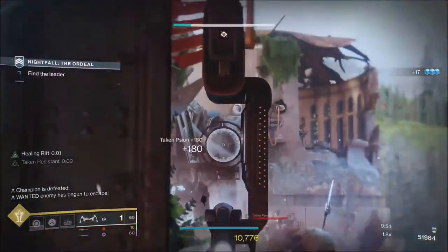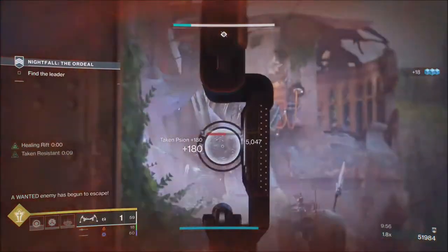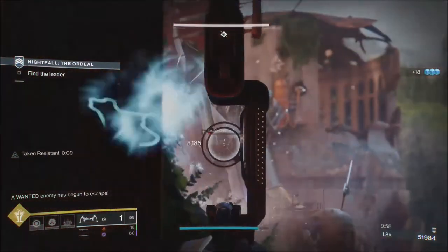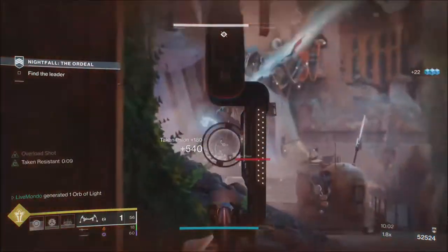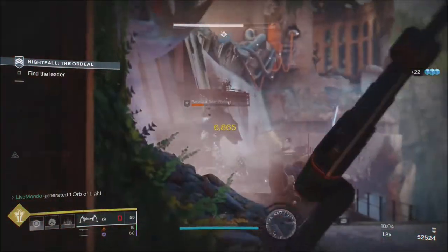We've got a Taken cabal and an unstoppable out here, so I'm going to put a grenade, put a rift down, and then slide past. See how much damage the sword does with a charged heavy attack. There's a Sword Master's Guard perk — it would be really good for that part if you've got the god roll sword, which I do on PC. I actually got almost a god roll today — I got everything but Sword Master's.